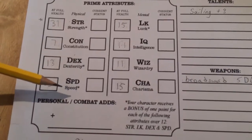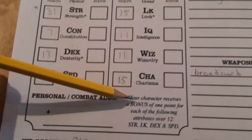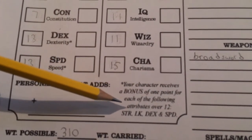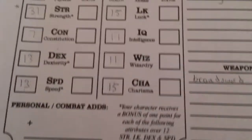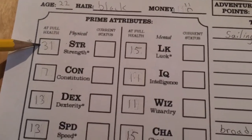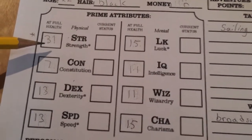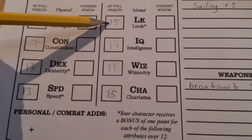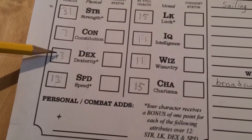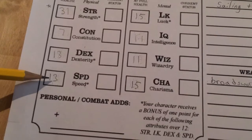Now we're going to determine my combat adds. Your character receives a bonus of one point for each point that strength, luck, dex, and speed are over 12. My strength is 31, which is 19 over 12. Luck adds 3 more for 22. Dexterity adds 1 more for 23. Speed adds 1 more for 24. So my personal combat adds is 24 — a lot, mostly due to this ridiculous strength.